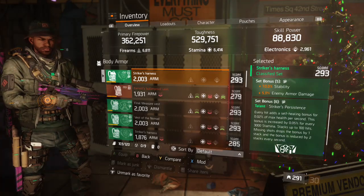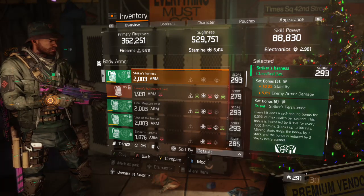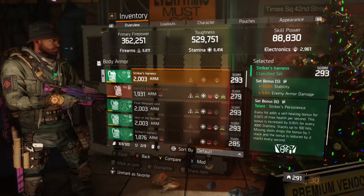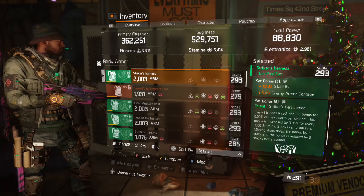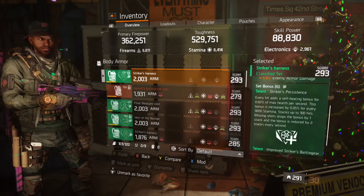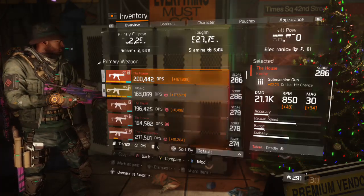The six-piece bonus is: every hit adds a self-healing bonus of 0.2% of max health per second, increased by 0.5% for every 3000 stamina, stacking up to 100 hits. Missing shots drops the bonus by one stack, and the bonus is reduced by two stacks every second whether you miss or not.